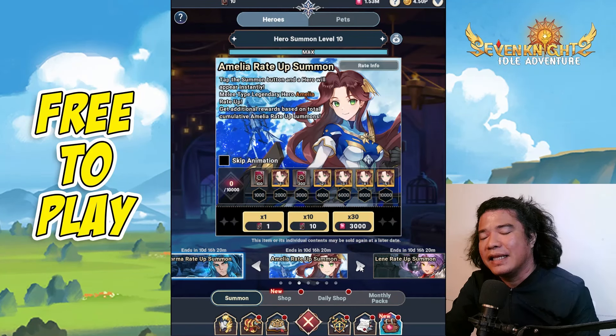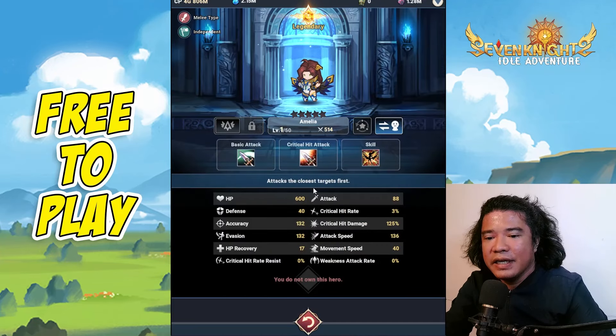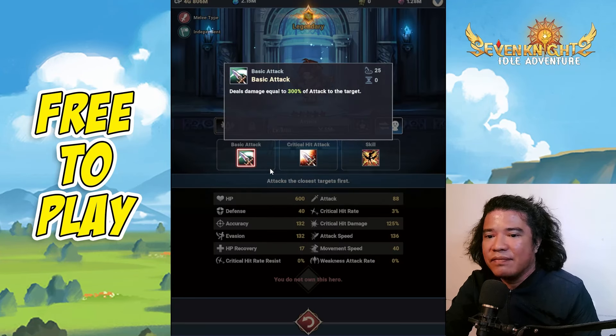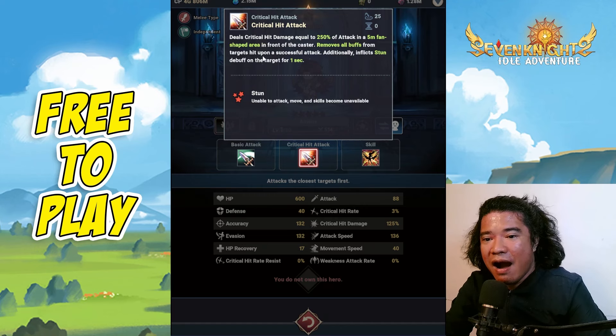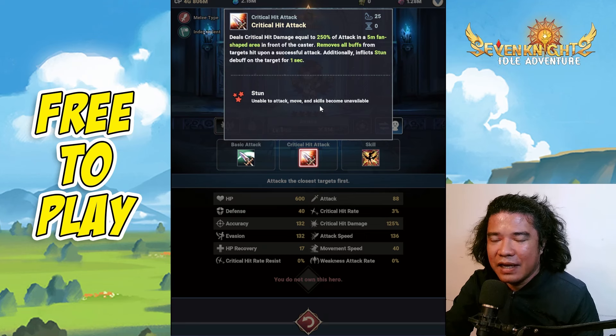Let's focus first on Amelia by checking her basic attack — it deals damage equal to 300% of attack to the target, which is quite nice. The crit hit attack deals crit damage equal to 250% of attack in a five-meter fan-shaped area on the caster. It also removes all buffs from targets upon a successful attack and additionally inflicts a debuff for one second, causing a stun where the target is unable to attack, move, or use skills.